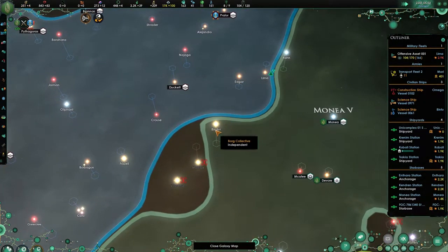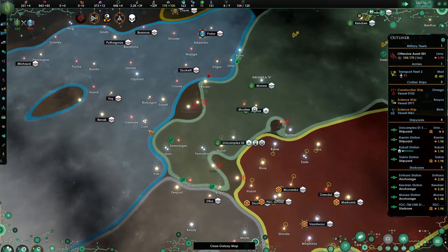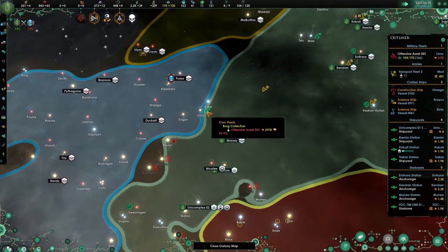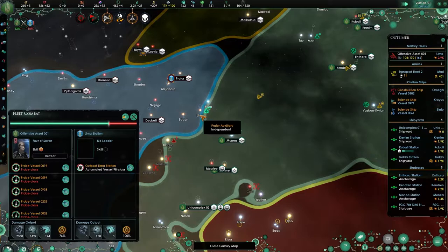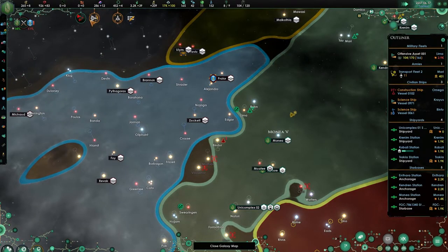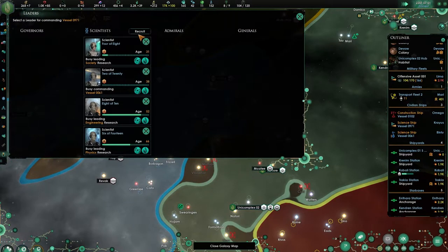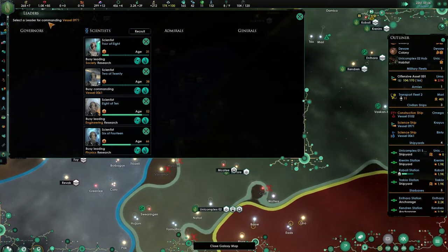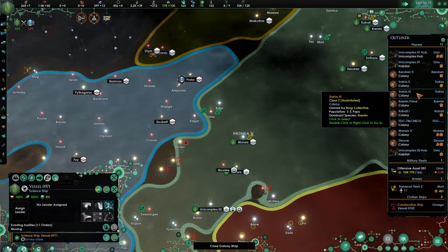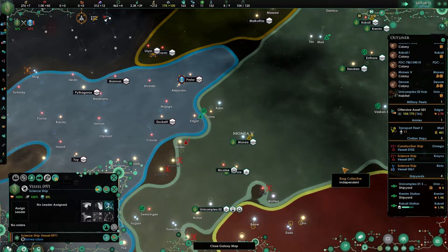I'm thinking the enemy fleets will go into Binder — could be wrong though. I don't care if they take all of this. We are going to be chasing them down. Let's go to Edgar and then take down their fleet. Another leader died — really, you would not say my leader is dying so soon. We are also on the energy plus side again, meaning I will go ahead and do a lot of rescheduling. I want to get rid of these colonies and build out the unit complexes because they can be so insanely strong.